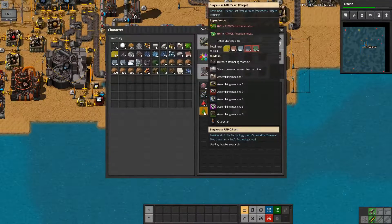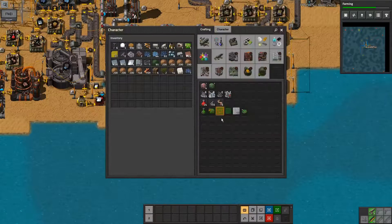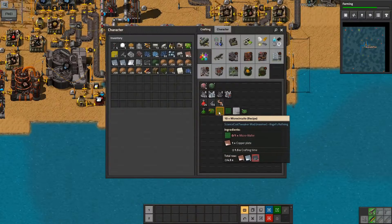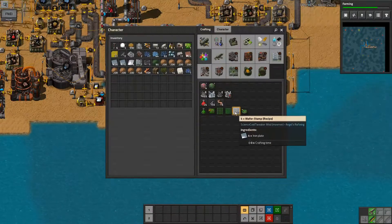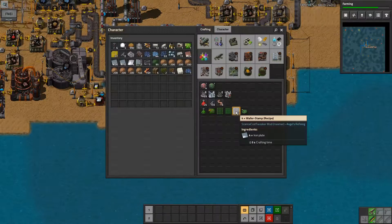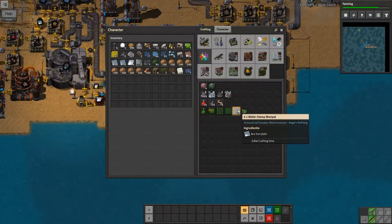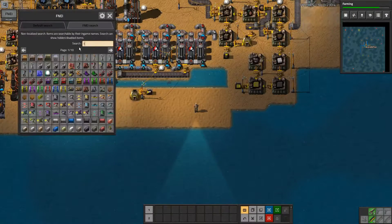I think this episode is going to be about looking at the tech. We need the two items sort of up here - tin and lead, I think they are. That uses tin plate, and we also use micro circuits, which uses micro wafer, which uses a wafer stamp - it's just iron plate, that's fine - and lead plate. So we need lead and we need tin. Let's have a quick look at what's required for lead and tin.